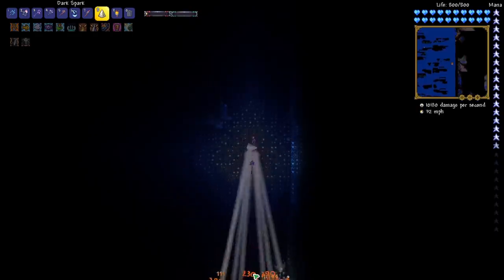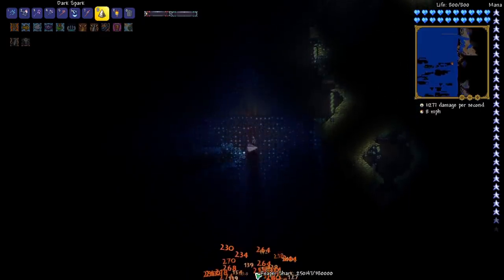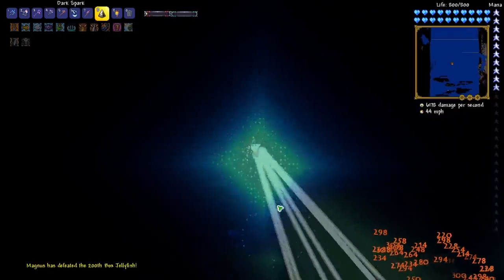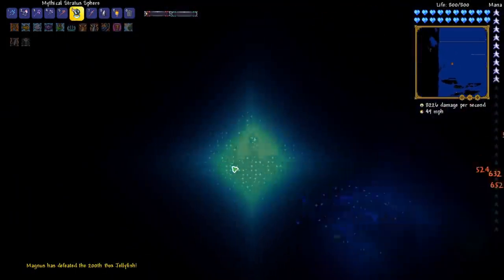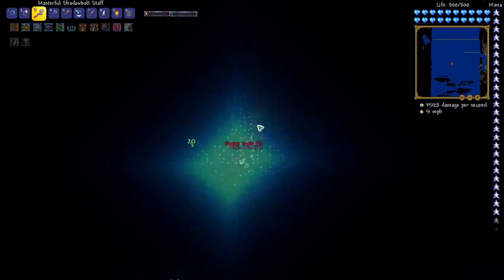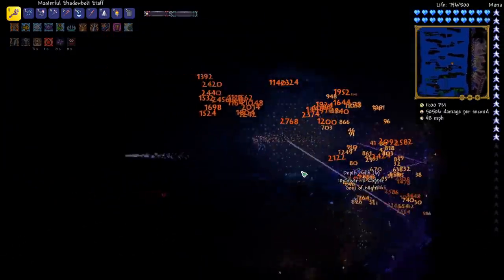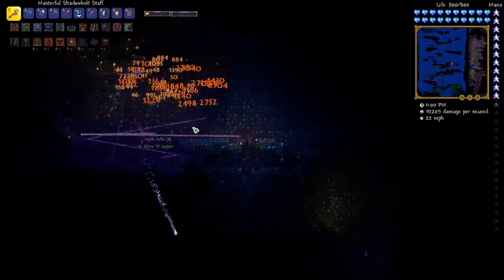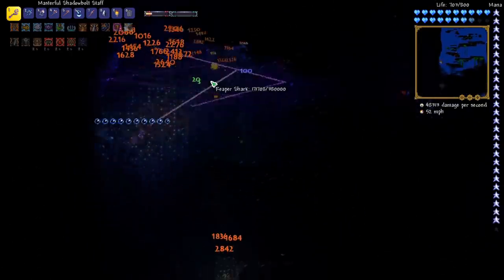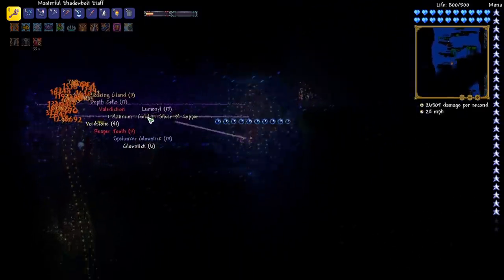I can hardly see the health bar — I think we might have killed it. We didn't kill it. It's got so much health. We have to bring it all the way out of the abyss practically. Let's go with this beam — this should do better damage. And what we need are those reaper teeth — perfect. This weapon is so much better, this is probably our best weapon right now. We just got the Valediction — I did a showcase on that, it's an amazing weapon. That makes the Devourer of Gods so easy if you had a rogue class.